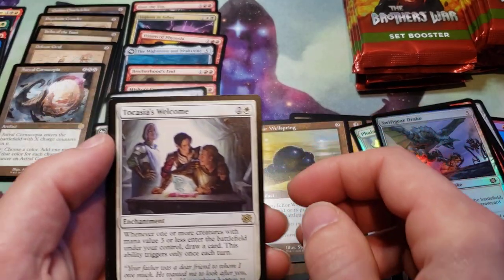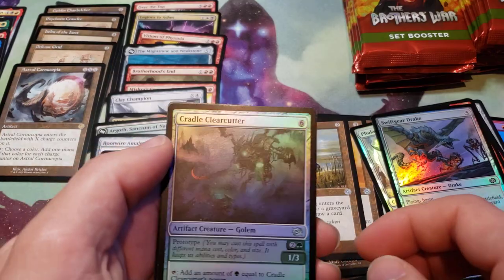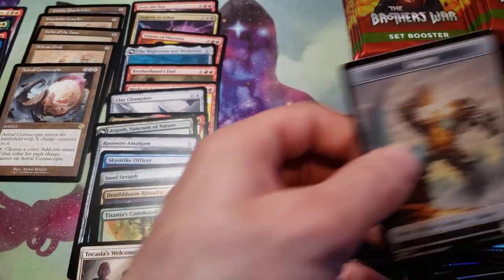Wellspring, Toscase's Welcome for a Rare, and a Foil Cradle Clear Cutter, and a Golem Token.